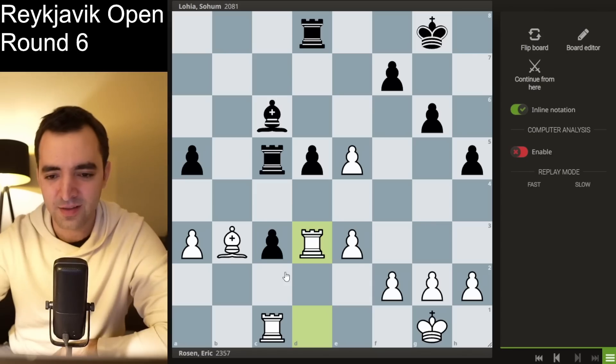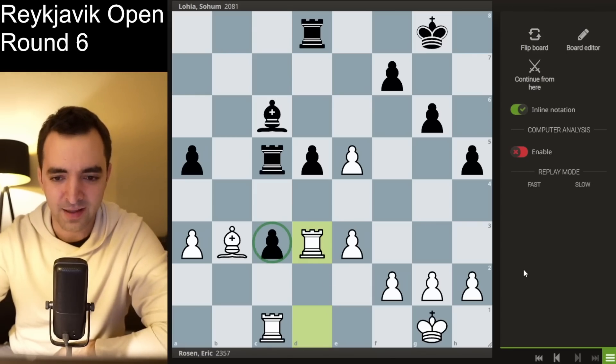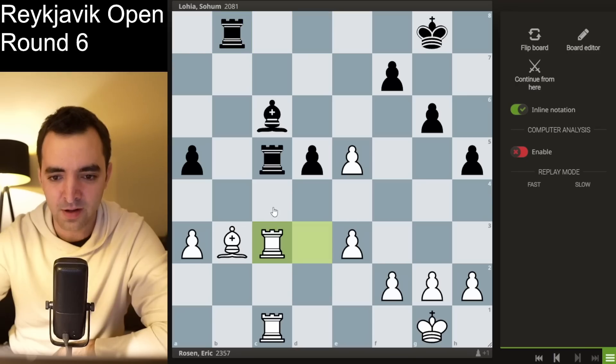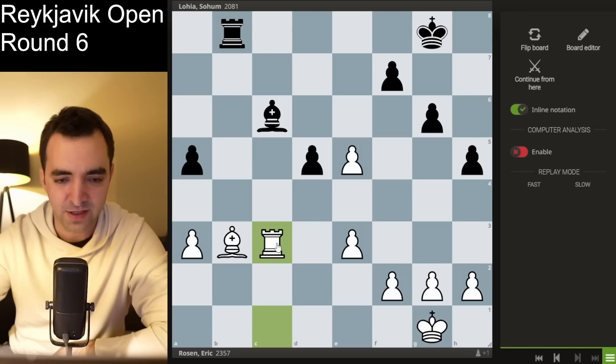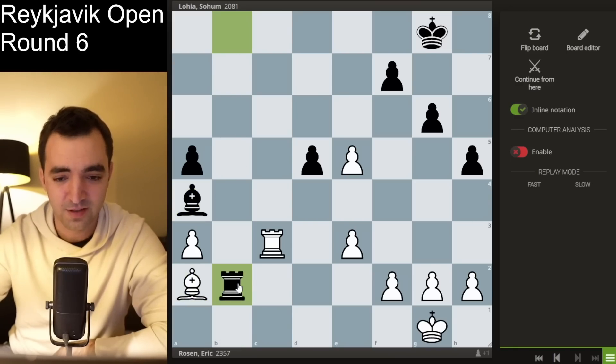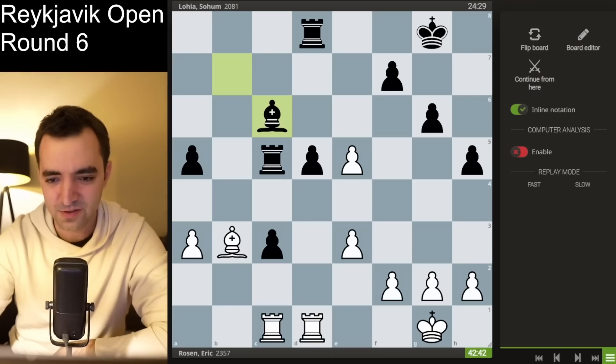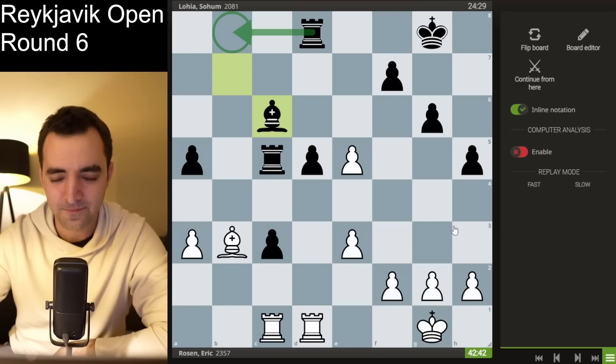This is actually an instructive moment: black doesn't really have a great way to defend the pawn, but black has a way to counterattack with the move rook b8. The reason why I didn't go for it is because if I take the pawn, takes, takes, there are back rank issues — mainly bishop a4. And then if I take, rook b1 comes with mate. And if I play bishop a2, then rook b2 comes and my bishop is essentially trapped because it's tied down to defending the back rank mate. So life was kind of sad, and I just kind of accepted the fact that I have to play passively.